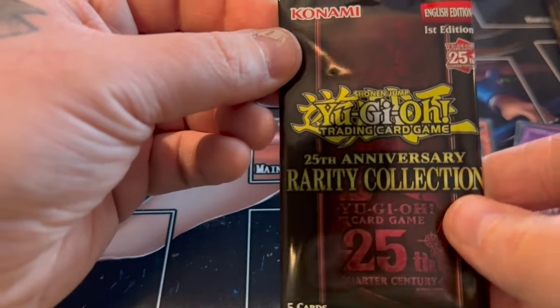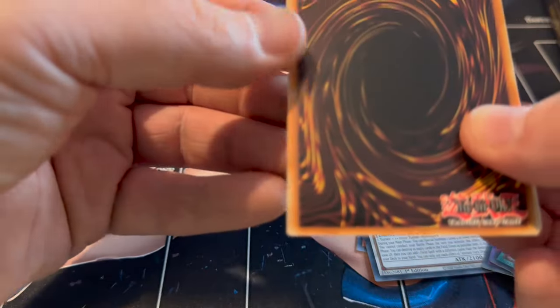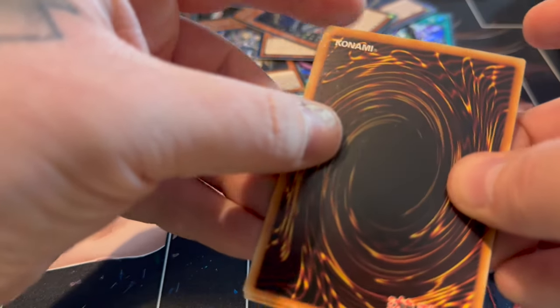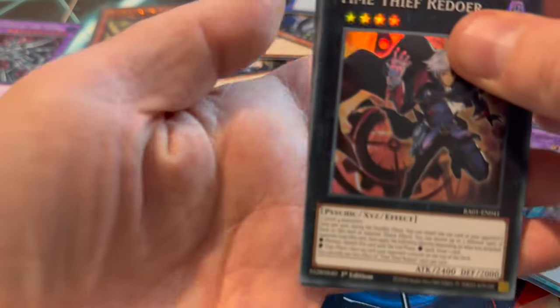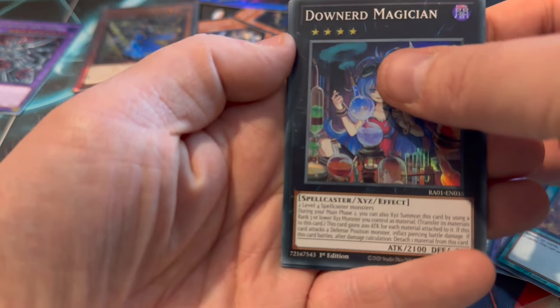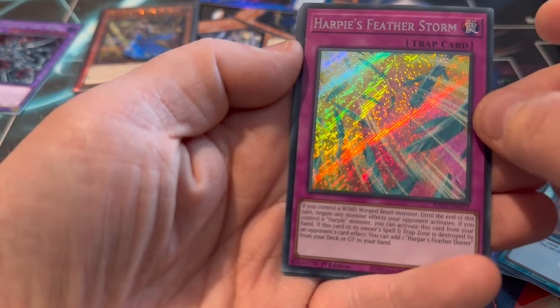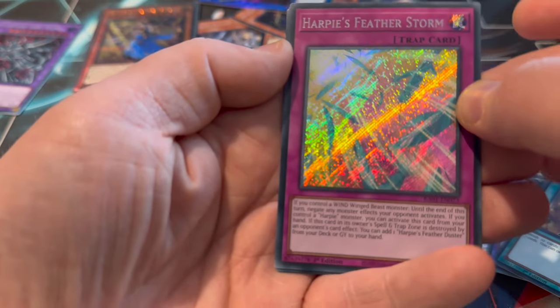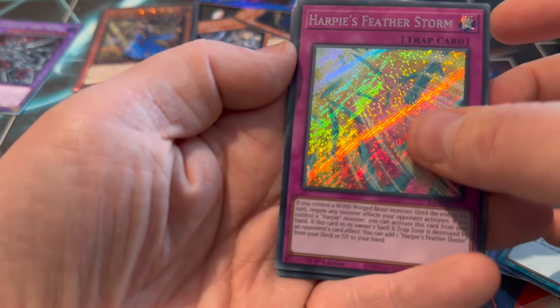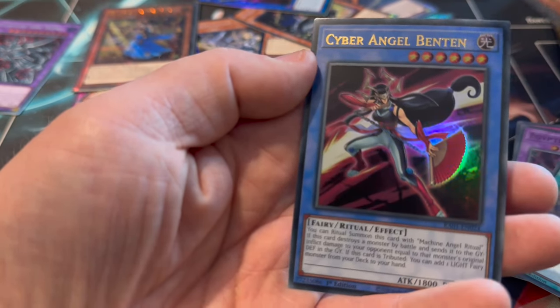The last pack - it might have a Collector's Rare in it, or really it could have anything. So let's see. Timepeak Reader. I'm sick of seeing this - I actually have every single rarity of this card now so I can quit YouTube. Backfire Ultra and a Cyber Angel. Nope - no hit in the last pack.